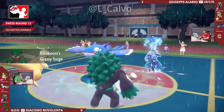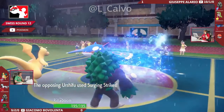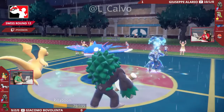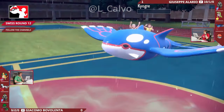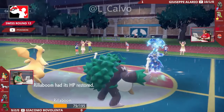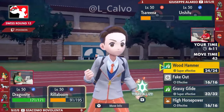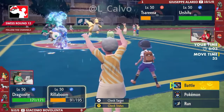Rillaboom joins the field in place of the Urshifu — still a Water Resist — but now in the rain and Terastalized, those Surging Strikes should still do absolutely massive damage even into a resisted hit. Look at that — that's only the first hit of Surging Strikes, and this should bring the Rillaboom below half HP. That's a huge turn because another one of these will be enough to take down the Rillaboom. We can see that Outrage is going to come out from the Dragonite, hitting into the Kyogre and picking up a knockout — a huge pickup from the Dragonite. Giacomo takes a big lead, taking down that really important Restricted. But it wasn't a confusion turn for Dragonite — it's still going to go for the three-turn Outrage and is now locked into it.